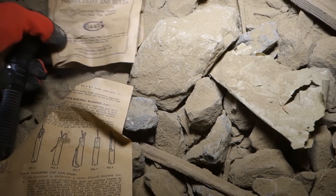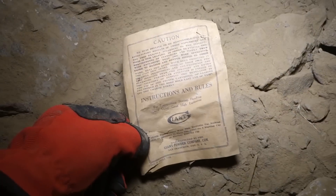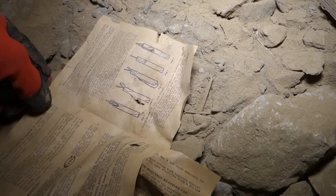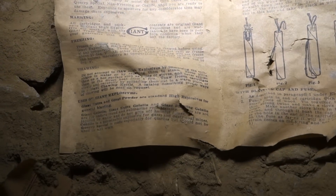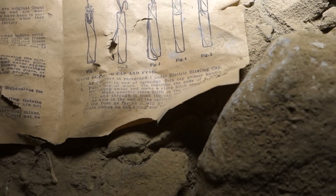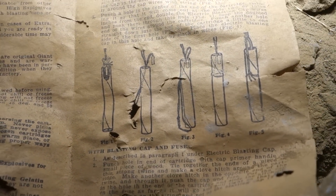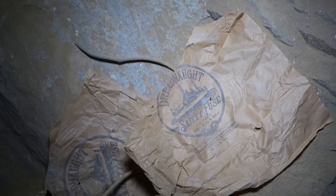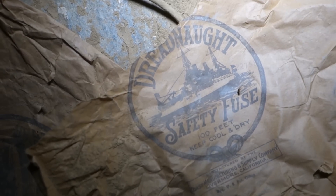There are a lot of cool artifacts in here. Over here we have a set of instructions for giant powder explosives — it has instructions for transportation, storage, freezing and thawing, and making the primer with electric blasting caps. There's a second type of instructions right here but it's not in great shape. And over here we have some wrappings for Dreadnought safety fuse — it says about 100 feet of it.